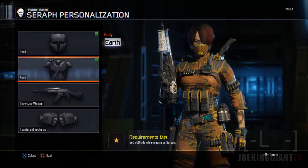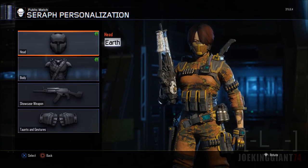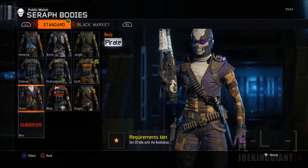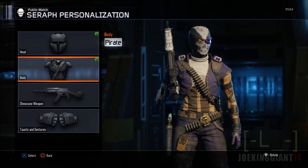Moving on to the Earth skin — that one has red hair, kind of okay-ish on her compared to other characters. Then we've got Pirate, which kind of goes with everything except the purple version. I don't know why they put short sleeves on the purple one.